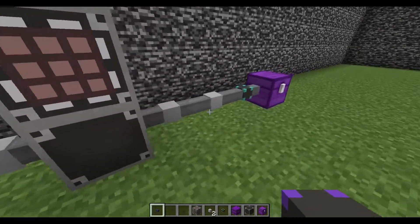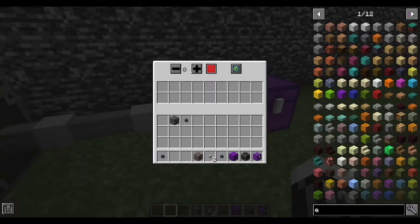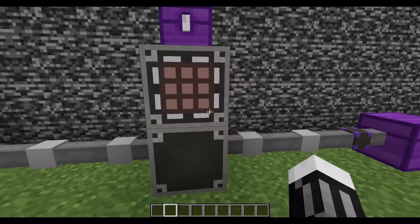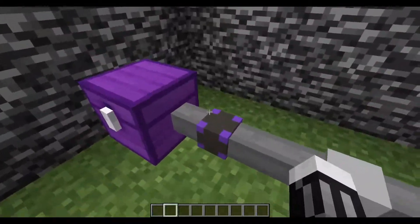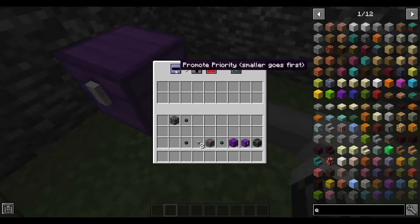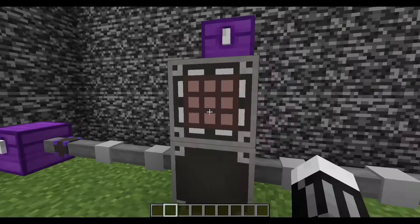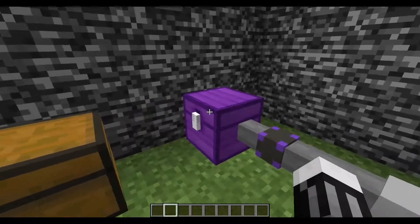Using filtered link cables, you can set priorities. If you set one chest's priority to five and throw items in, they all go into that chest. If you then change another chest's priority to a lower number like negative one, items will go into that one first. Whatever number is lowest gets filled first.